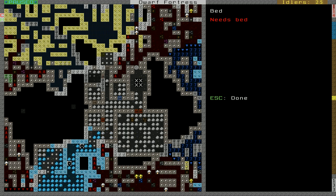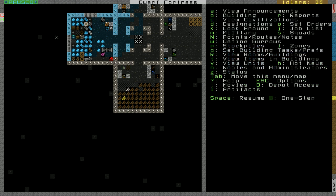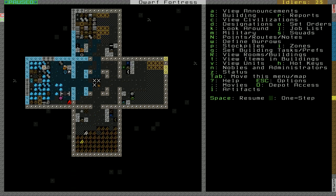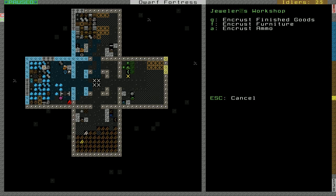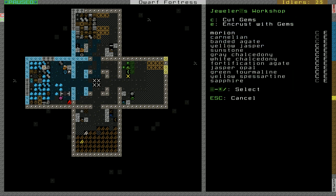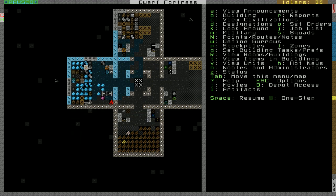What else do we need here? We need to be building beds — lots of them. We'll put another furniture stockpile here and a larger cloth stockpile right next to our clothier. It looks like our gems are packing up, so let's give them some tasks. Let's encrust — encrust our ammunition with gems! Diamond-tipped crossbow bolts. Shoot him money! We're going to encrust as much furniture as we can with gems. That's how we do it.